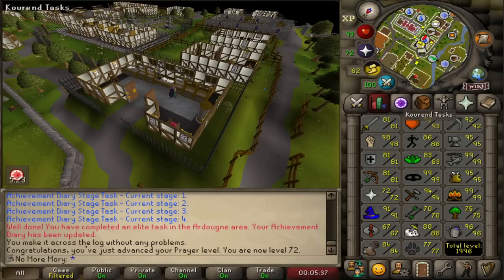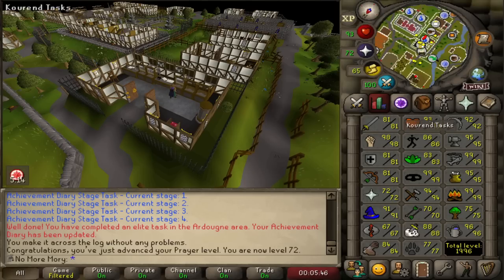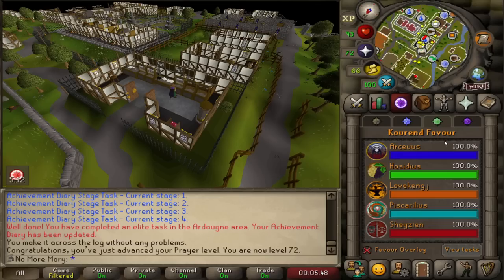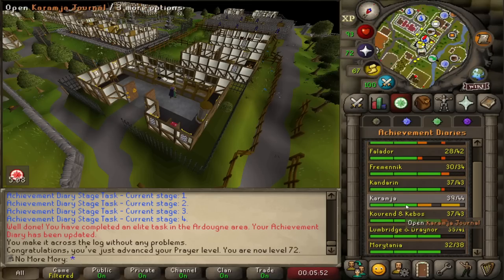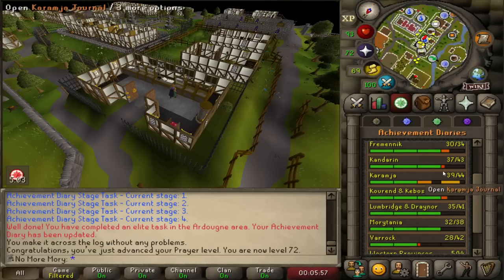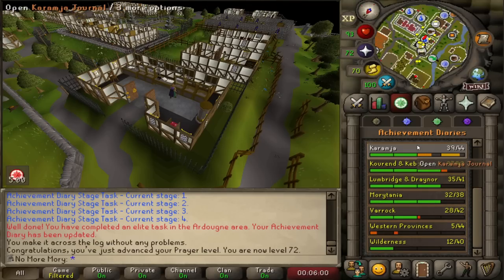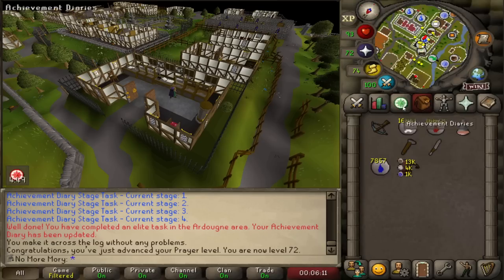That's going to get us a level up to 72 Prayer. With that, this is going to be the end of the episode. Got a lot done with 95 smithing and completing the Ardougne elite diary. I think next time I'm going to focus on another elite diary — kind of knock out one per episode as this is a goal I want to get done. I hope you enjoyed the episode — like, comment down below, and subscribe to get notified when the next episode in the series is coming out. Have a good day.